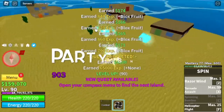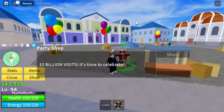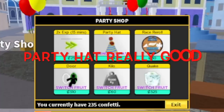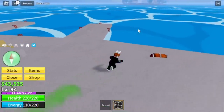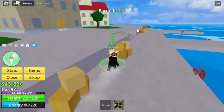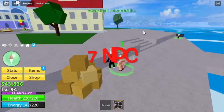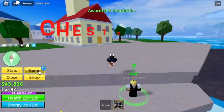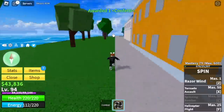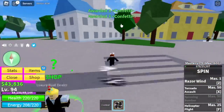Let's check the party shop located in the middle town. Sadly, we don't have enough confettis to buy the party hat. If you really want to grind fast, you should buy this one. Some tips for the fastest way to grind confettis here in the middle town: there are seven NPCs. You cannot grind confettis on chests in the first sea, so look for a place where there are lots of NPCs — and this is the place to be.